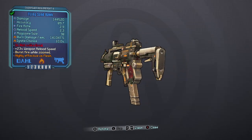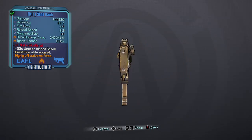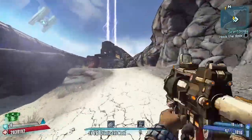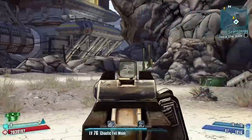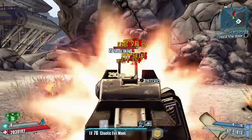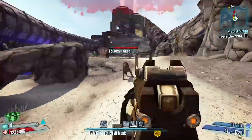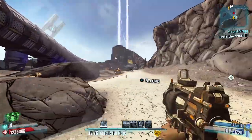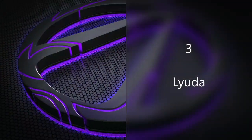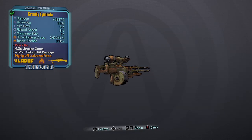The Sandhawk — this is a Dahl SMG available in all elements, and to me it is by far the best SMG in the game. Aim down sights for the awesome burst fire effect and watch as health bars disappear. The Sandhawk is especially powerful when paired with the Bee Shield, as the added amp damage applies to each individual projectile. To get it, complete the 'Whoops' mission in Oasis as part of the Captain Scarlet DLC.